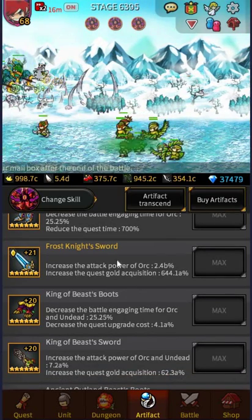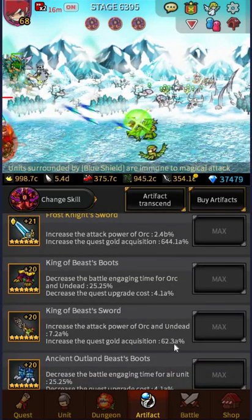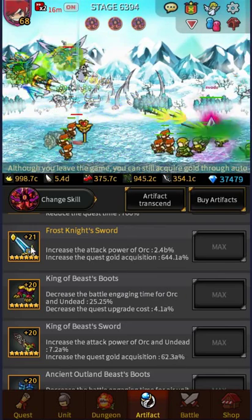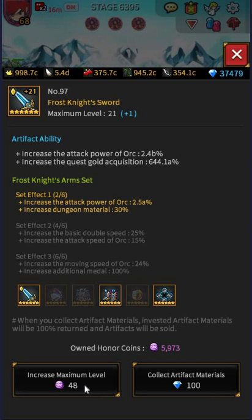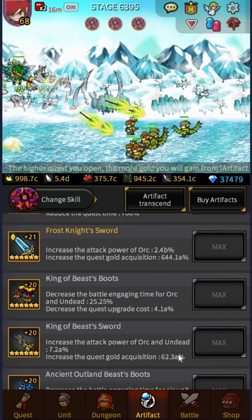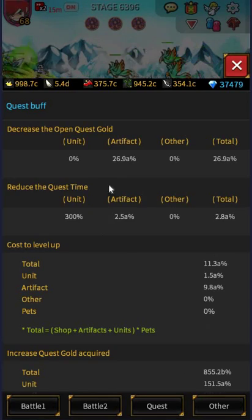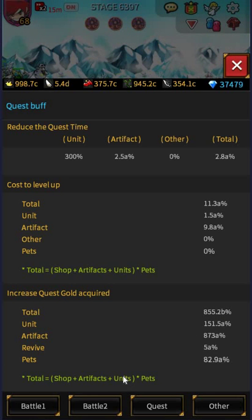The amount they go up once you've transcended them is ridiculous. Here's one with the Gold Acquisition which I think is the most important. Here's a non-transcended one at 62.3a and then it goes up to 644.1a — I have done one extra level here so you can go in and increase maximum level, but I don't think that's all that necessary at my stage. It's gone up ten times pretty much. Ten times the amount of Gold Quest Acquisition, and Gold Quest Acquisition is also a multiplier, so my Gold Quest Acquired is up to 855B because it's multiplied by your pets.